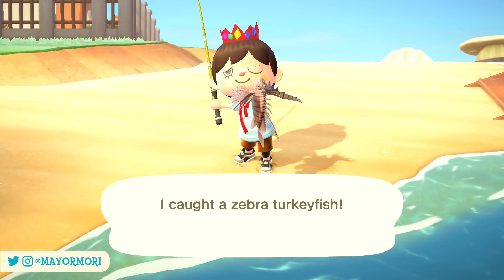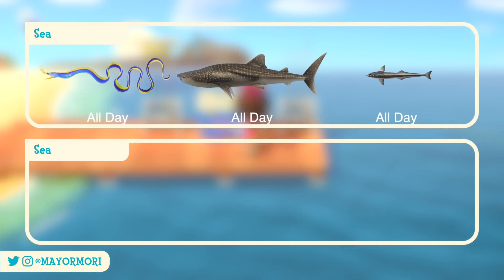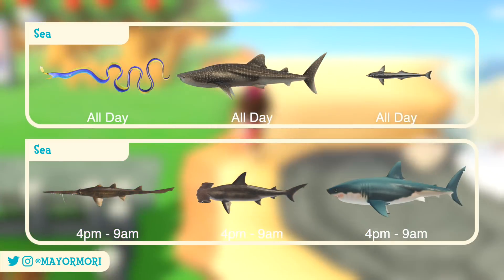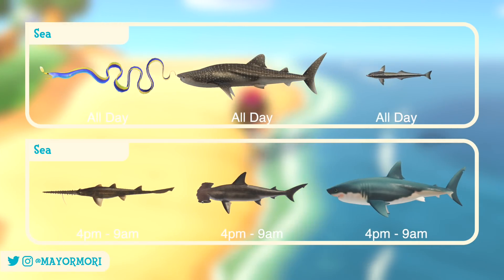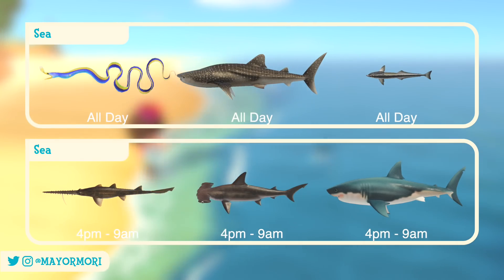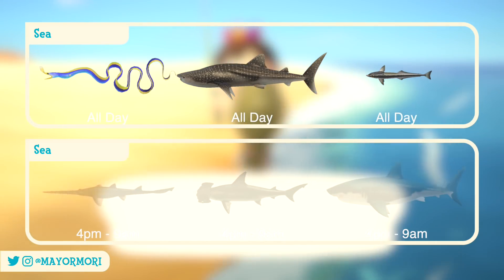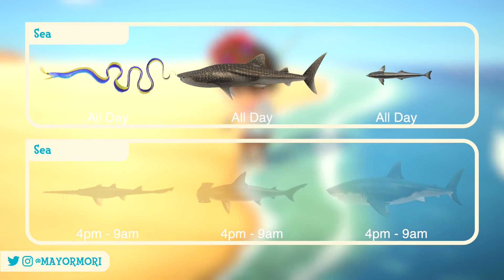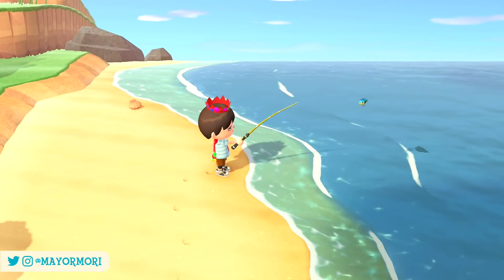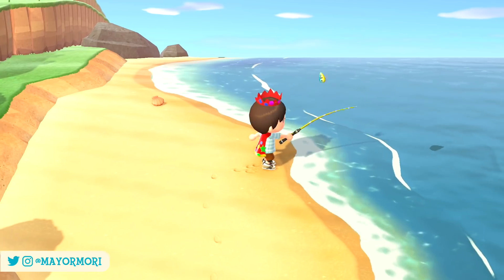The new sea fish joining the Northern Hemisphere this month include the Ribbon Eel, the Whale Shark, the Suckerfish, the Saw Shark, the Hammerhead Shark, and finally the Great White Shark — it is shark season in the Northern Hemisphere! All of these fish, with the exception of the Ribbon Eel, can easily be spotted as their fins will be sticking out of the water. The first three sea fish can be found all day, however the last three sharks can only be encountered during the early evening and throughout the night. So if you're hunting for sharks, make sure you do a spot of sea fishing during the evening.